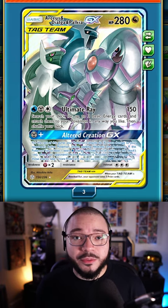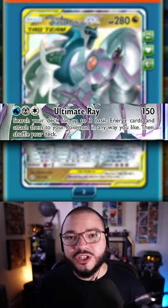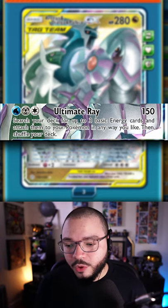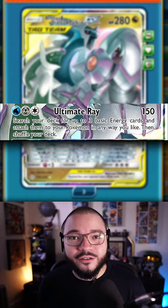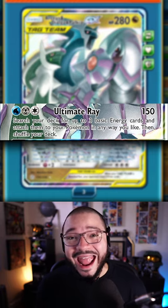Also, this Pokemon's attack is Ultima Ray, which is a 150 damage attack that takes one Water Energy, one Steel, and one Normal Energy. And here's the kicker — when you use this, you get to take three basic energy cards and attach them to your Pokemon any way you like.